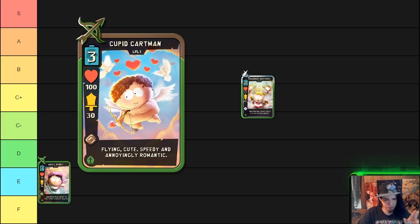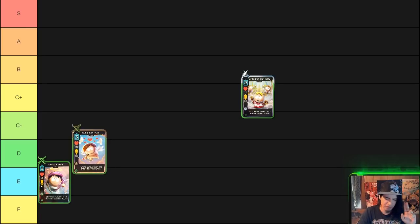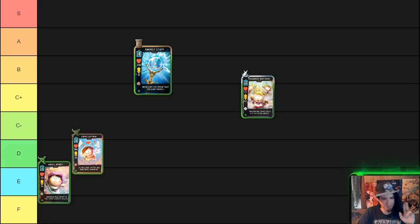Up next we have Cupid Cartman, who is a rare ranged three-cost unit. He has no ability except that he is a flying unit — flying, cute, speedy, and annoyingly romantic. This card does not have very good attack or health. He has a funny effect where he can be knocked back farther than other units, and he can be played at the same time as another Cartman — Zen Cartman, Grand Wizard Cartman, Sheriff Cartman, whichever. But his stats and the fact that he doesn't have an ability make him not very viable overall. He ends up in the D category.